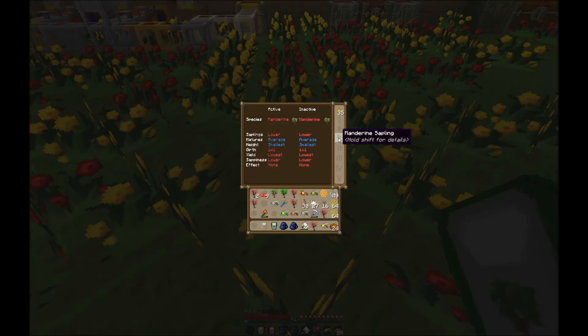Not every tree breeds with every other tree. Basically it's trial and error — plant the trees and see if they mutate. Or you can find a list online and cheat, which is not what I did.